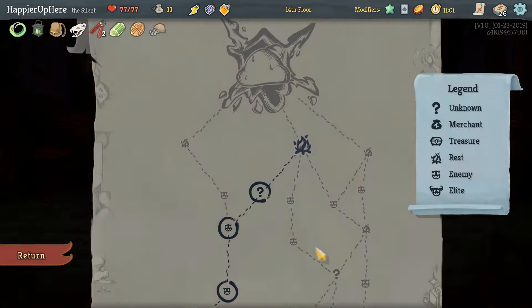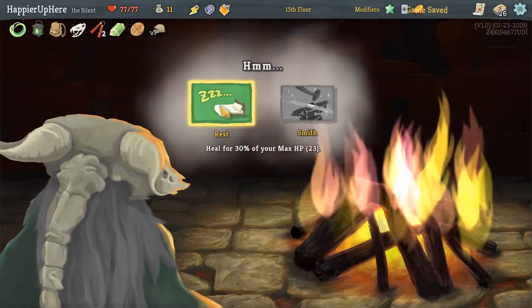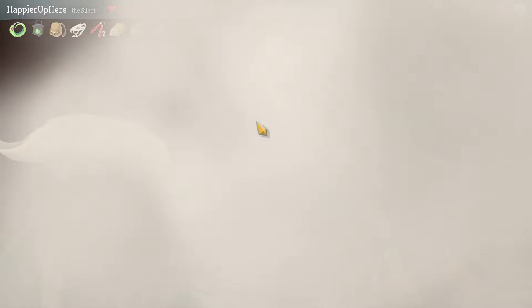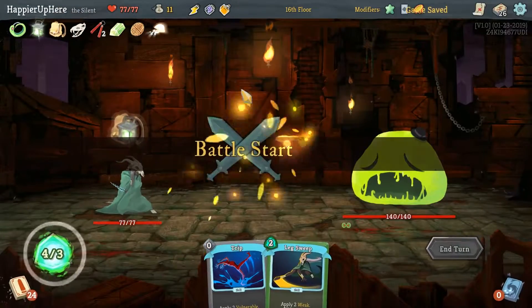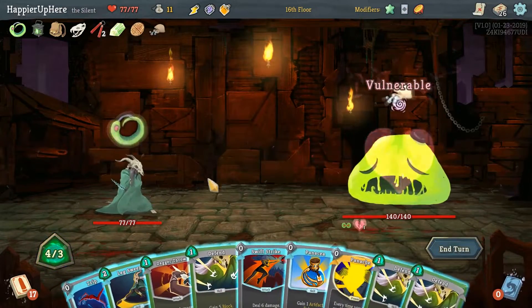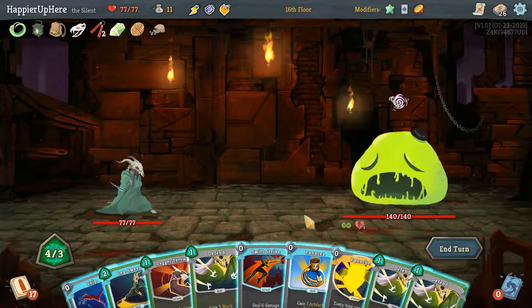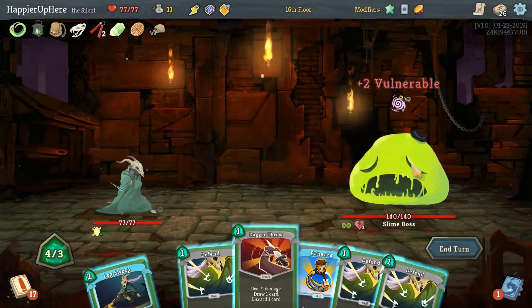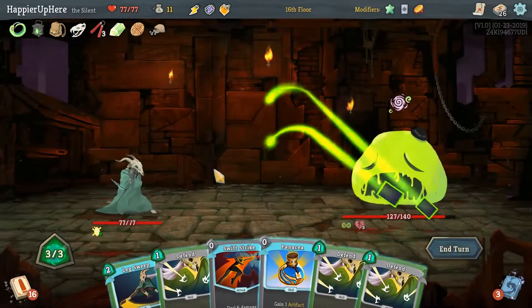Maybe Leech isn't necessary since I forgot we can't upgrade here — we have to rest. That's fine though; we got the max HP which is nice. Let's do Panache, Trip, Dagger Throw, see what we get — Swift Strike, Panacea, and Leg Sweep.